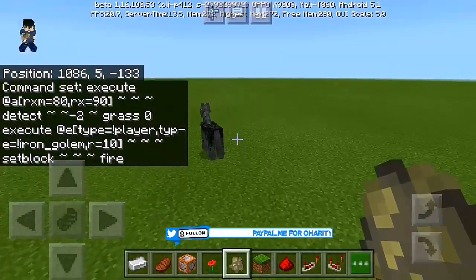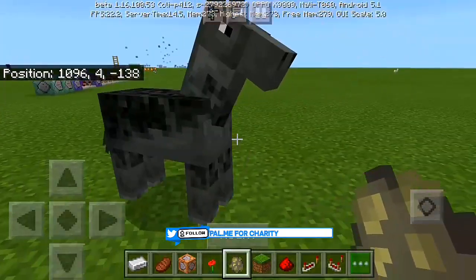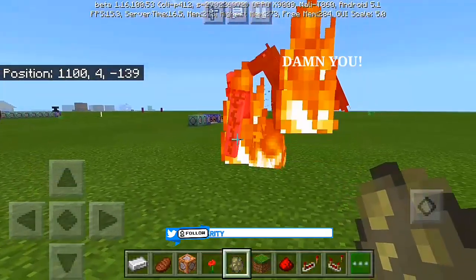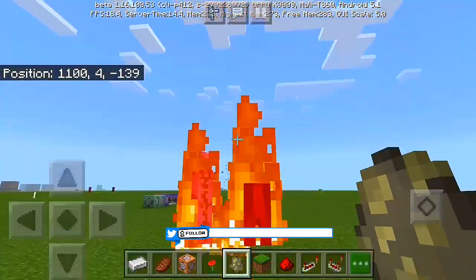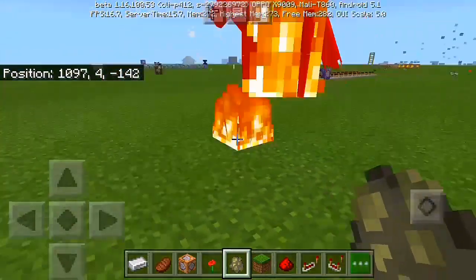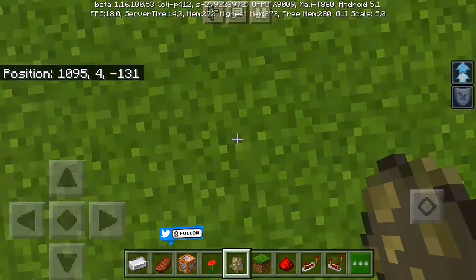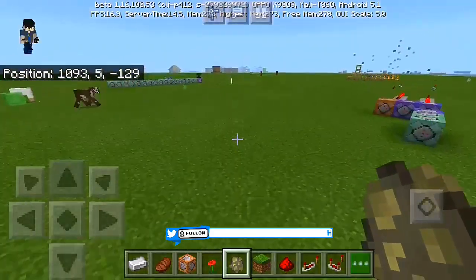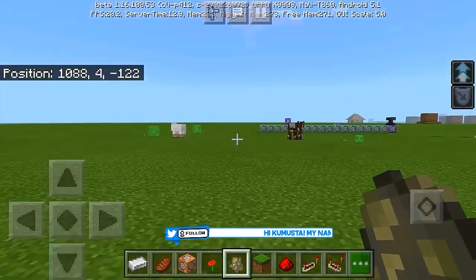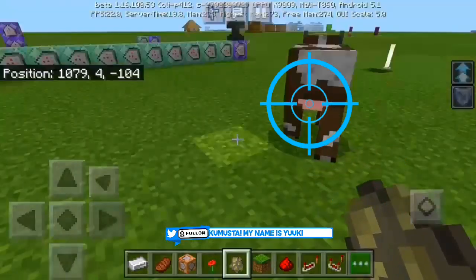It actually works on non-hostile mobs too. You can see this horse — it's not a hostile mob, but if you face downward and jump, the iron golem won't kill the horse since it's not hostile, but it will set the horse on fire and still summon iron golems. When you jump without any mobs nearby, nothing happens — no iron golem will be summoned. You also get jump boost and fire resistance so you won't get hurt in survival mode.